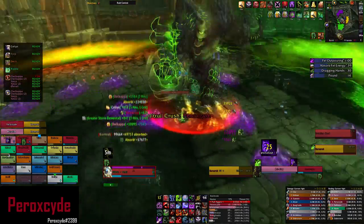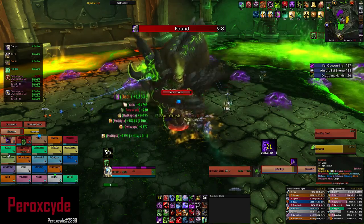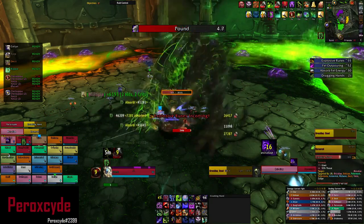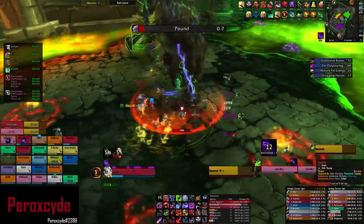Fall Crush is a tanking ability. When it happens, you need to use a personal defensive cooldown and the raid group needs to DPS the tank to break it. Also during this time, when a Crushing Hand appears, the other tank needs to taunt the boss off you and you perform a tank switch.